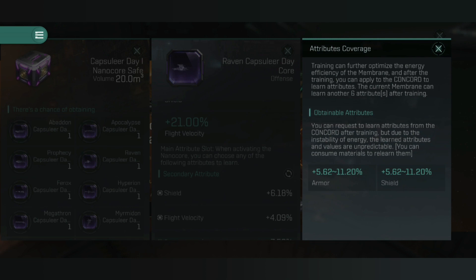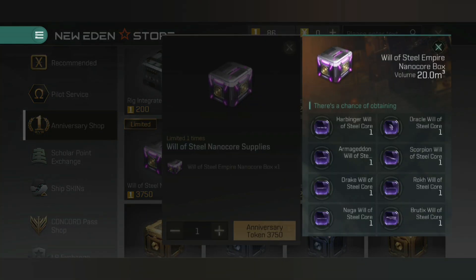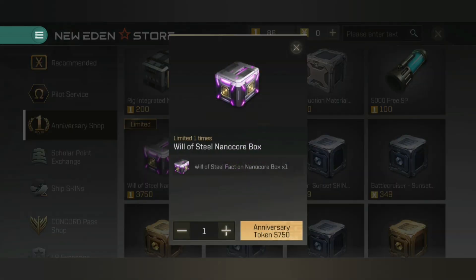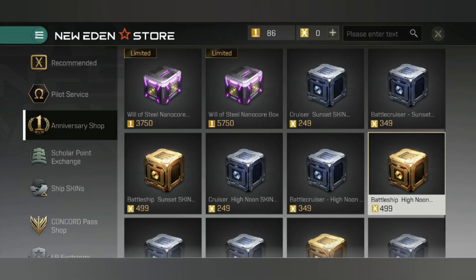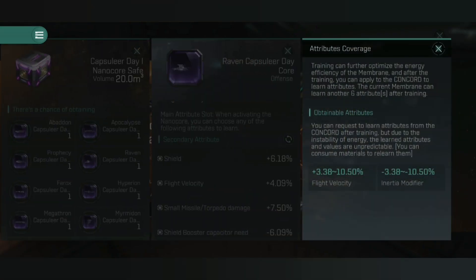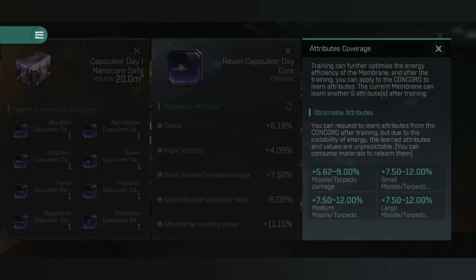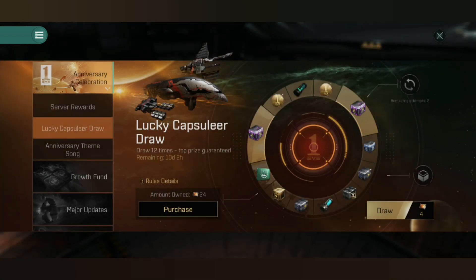I figured something out which might benefit you guys. I managed to grind and save up enough Anniversary Shot points to unlock the 5,700 point core needed for the Barkhurst battleship. But then I also thought to myself, this lucky draw wheel — you can convert 200 of the Anniversary points into one unit to be used on the wheel. The wheel itself has some very good prizes, and this Raven Capsuleer Day core seems to only be available via the spin the wheel.